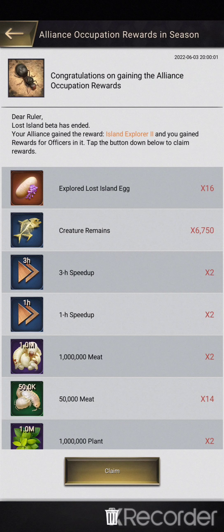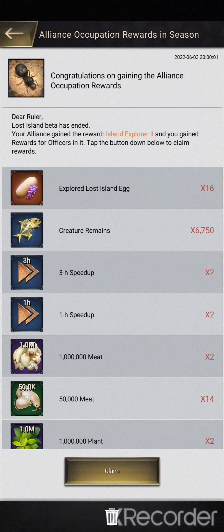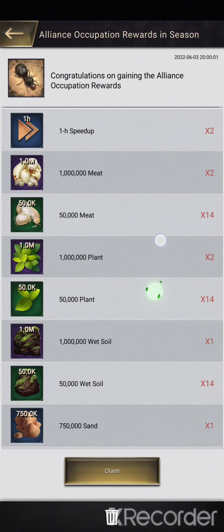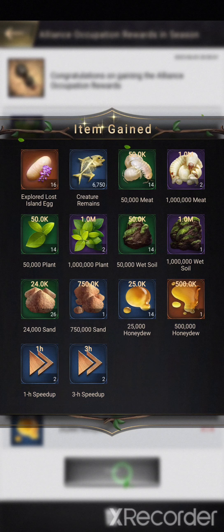For Alliance Occupation rewards, this one depends on how many wonders your Alliance completed or occupied at the final bell. We ended up with the Island Explorer 2 — Explore Lost Island eggs. The Island Dominators will get better hatch rate on their eggs. And then CRs and resources. The quality of the pack also depends on what your rank is within your Alliance — the R5 and Officers will get bigger packs, and that decreases down the Alliance.